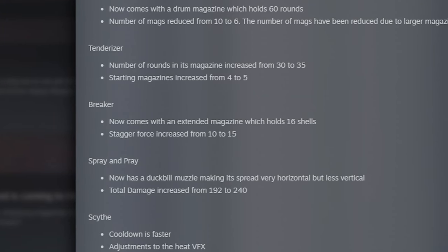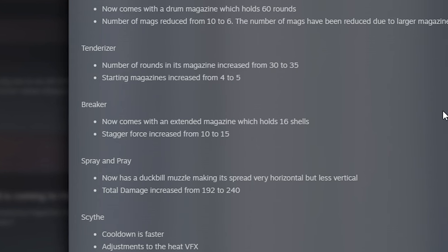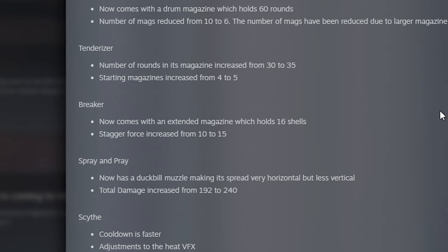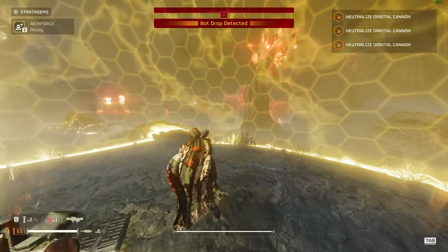The Breaker upset a lot of people, but now it comes with an extended magazine holding 16 shells, and stagger force is increased from 10 to 15. This is good to see — it will make the weapon so much better to use. This is literally buff divers.